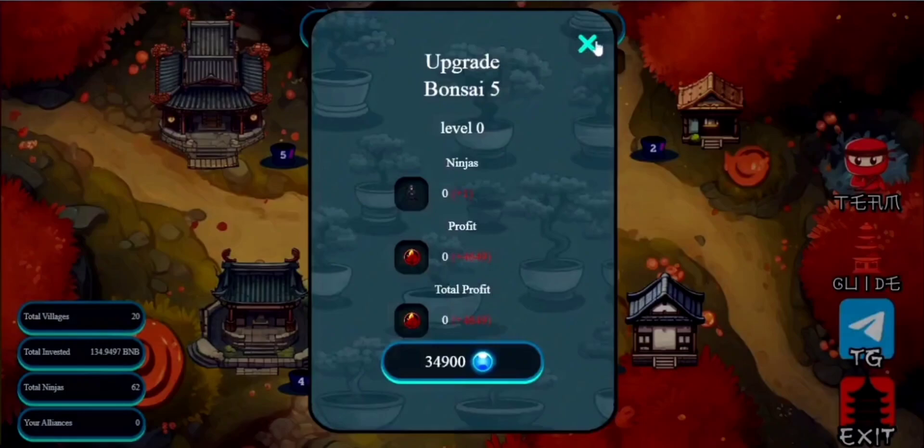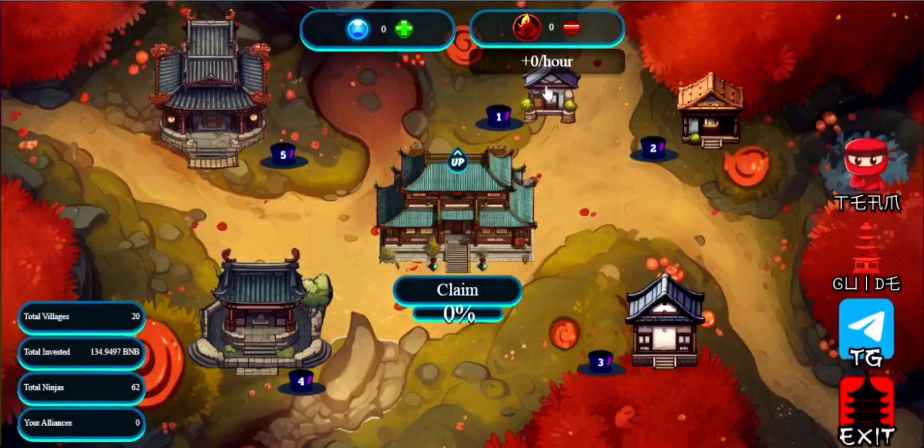Now let's talk about the technical side of things. The contract behind Bonsai Fire is a fork of Pizza Tower with a slight tweak — it lacks the ability to sell towers, which simplifies the gameplay dynamics. This straightforward approach ensures that players can focus on what really matters: growing their bonsai empire.